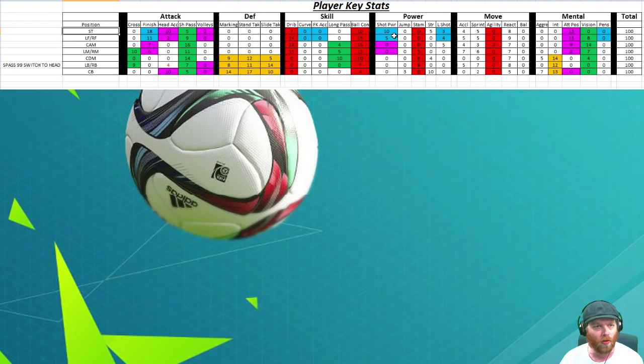I've gone through and worked out all the numbers, and all of these numbers, if you add them up, equal 100 overall. It's the same for left forward, right forward, CAM, left mid, right mid, CDMs, left back, right back, and center backs. Goalkeepers are a different story, but I'll get to those a little bit later. So how did I come up with these numbers? Let me show you.